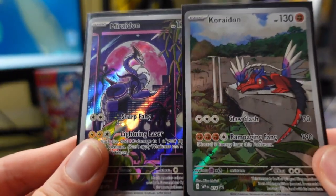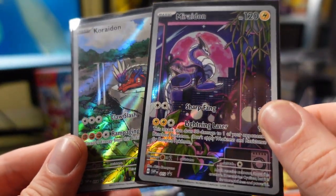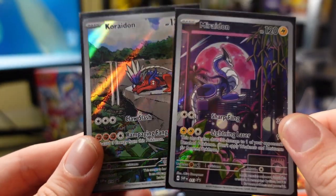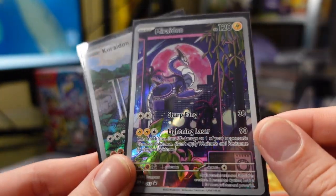Getting to those promo cards — these are the two promo cards. I really like the Moridon; it gives me these vaporwave vibes, a really nice cyberpunk-esque look. Koraidon is really cool too, and I like napping Pokemon — I think it's really cute. But Moridon has my heart.